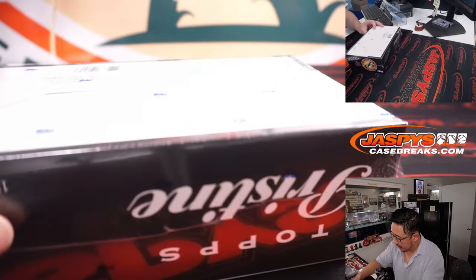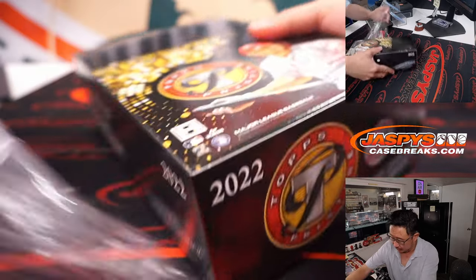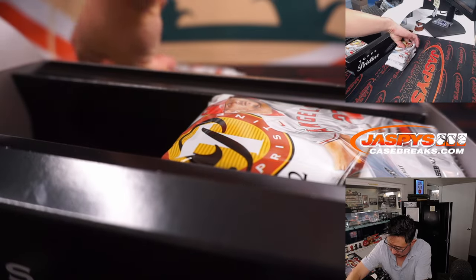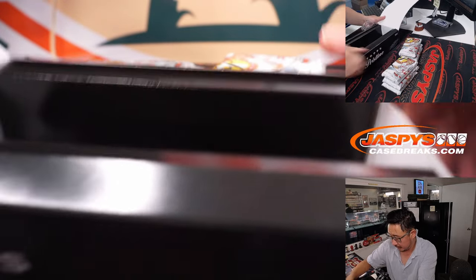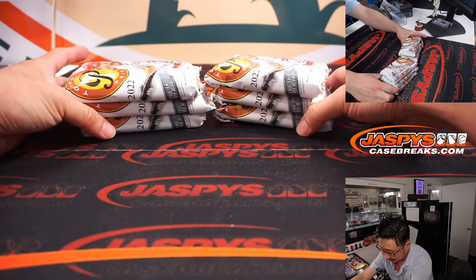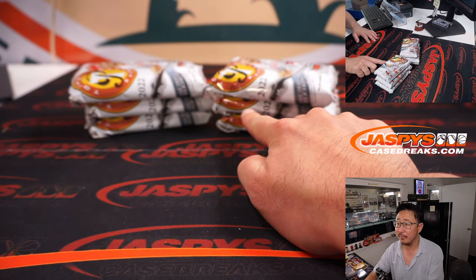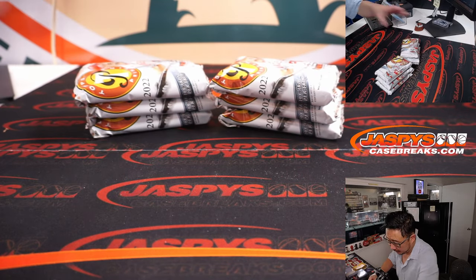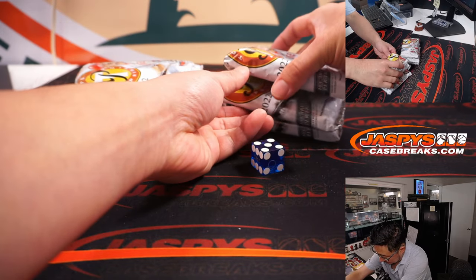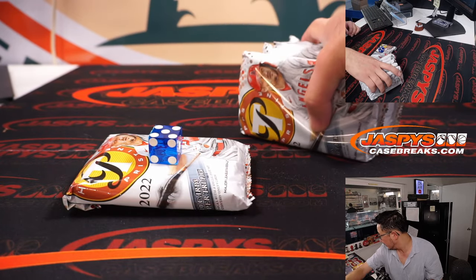So while that's happening, let's pop open this box here and see which pack we're going to do. In the future I'll just grab a random pack, but since we just have this fresh box open right now, we'll go one through six on the dice roll. Good luck, packs. It's five — one, two, three, four, five. This is the pack we're going to do, and we'll save these for next time.